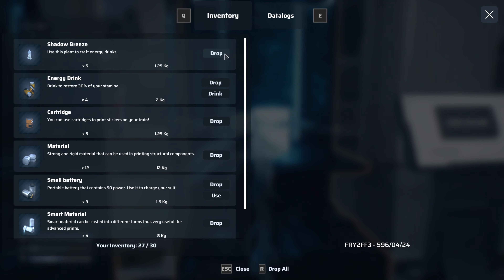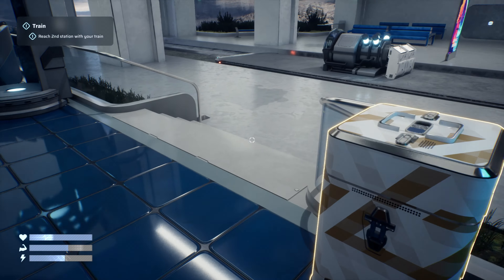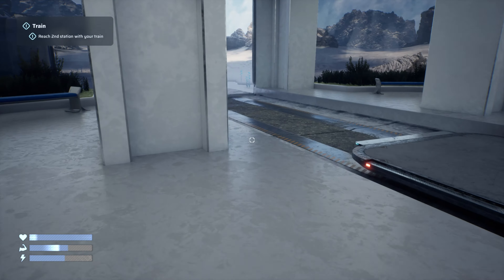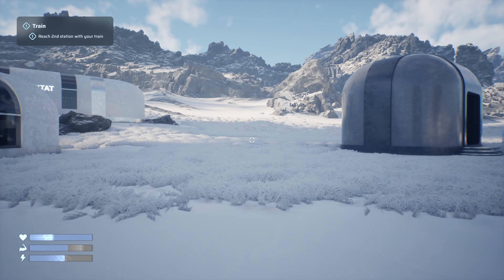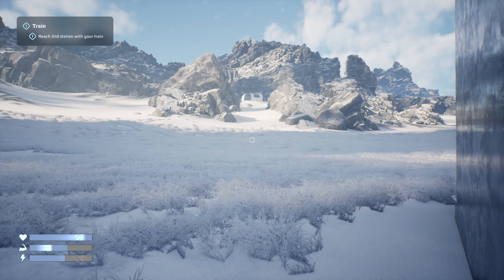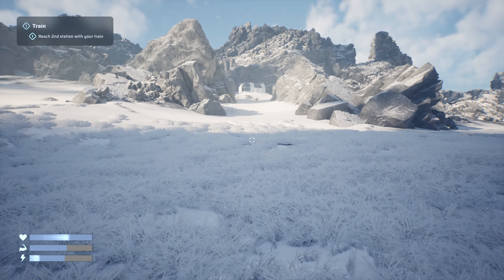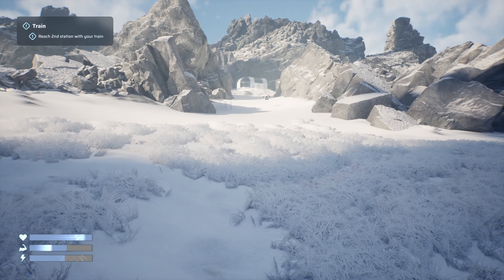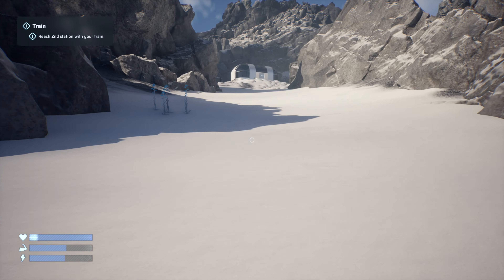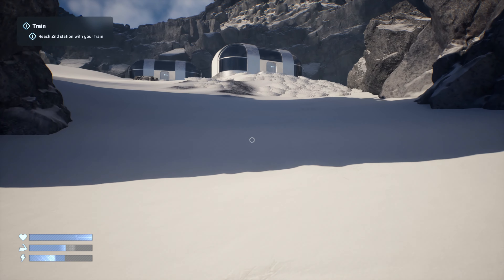Let's drop some shadow breeze — we've got energy drinks. It's so full. Let's go have a little look. There's a bit more resistance when you're walking on the snow — not like the inertia in Tarkov, but it feels like they just modify the run speed a little bit. Maybe that's in my head; I'm just deep role-playing right now.